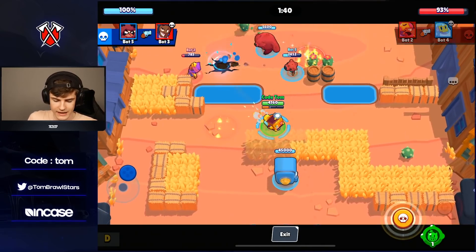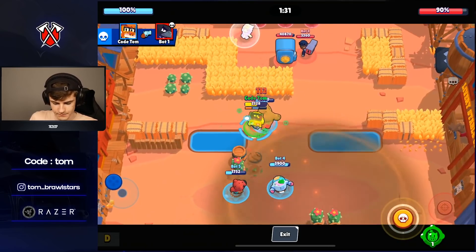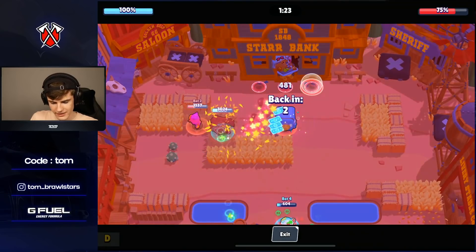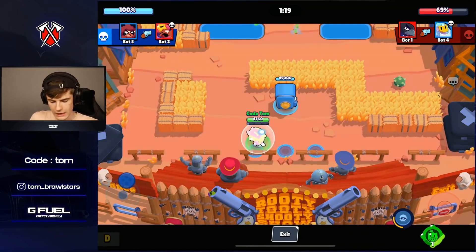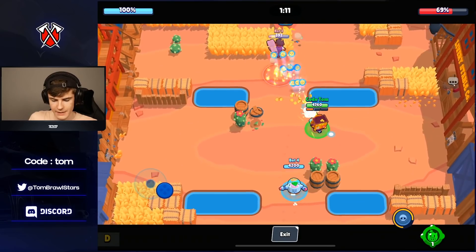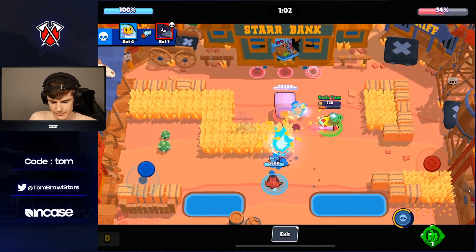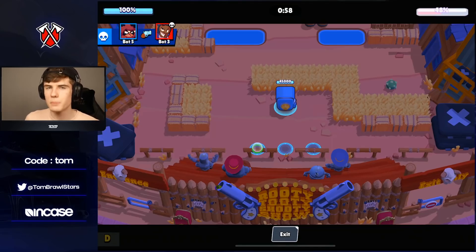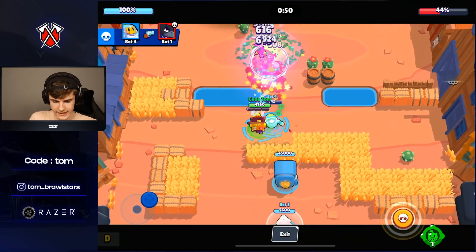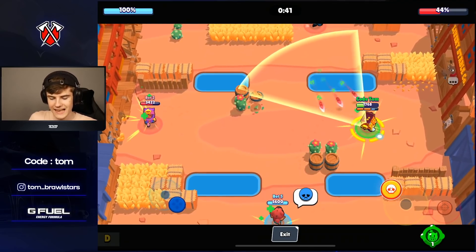Belle's gadget can get some value but I'm not sure about this one since it doesn't stay like a trap — it disappears. Trying to use my super on the safe here. The super does 2k on the way there and also on the way back. The reload speed is pretty quick, especially with the first star power, so you can get your shots off quickly and deal good damage on the safe. We just melt enemies through mid.